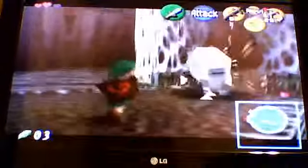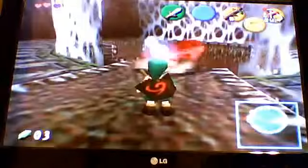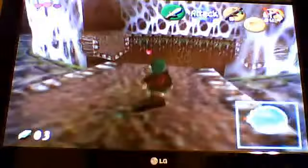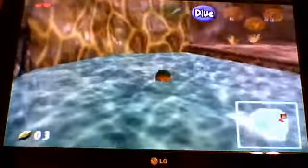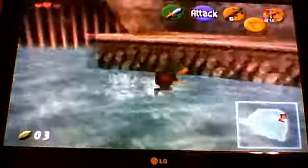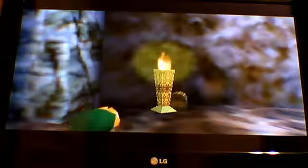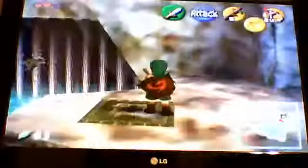We're continuing on doing the Deku Tree inside the Deku Tree dungeon. We got the map, the compass, and the dungeon weapon, the slingshot. Like the Deku scrub said before, we would have to jump from a really high place to get down here. So now that we're down here, we're going to continue on with the dungeon.